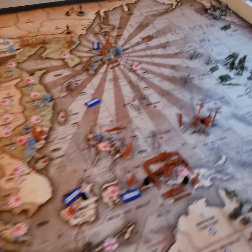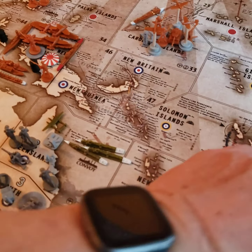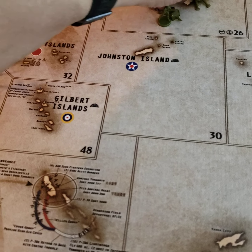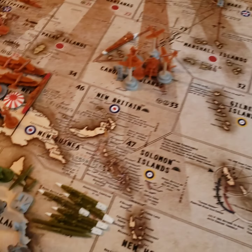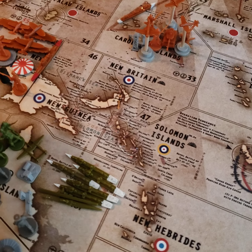The bomber will stay there for now. On this side, I'm going to move everybody down to the Coral Sea, Sea Zone 54 — all my infantry. The transports went with it, so there'll be eight guys there.